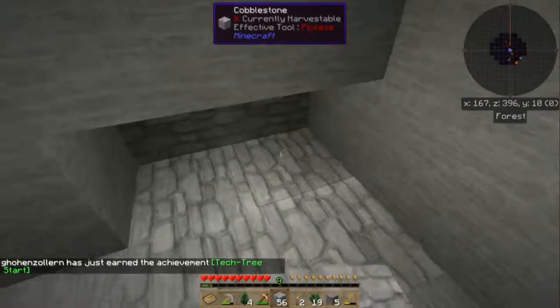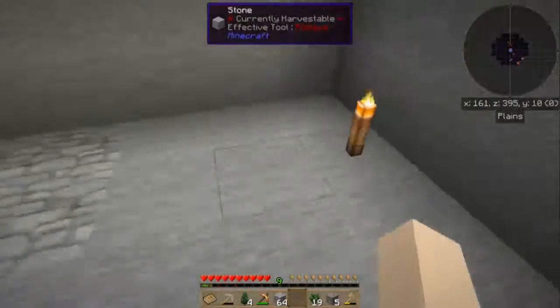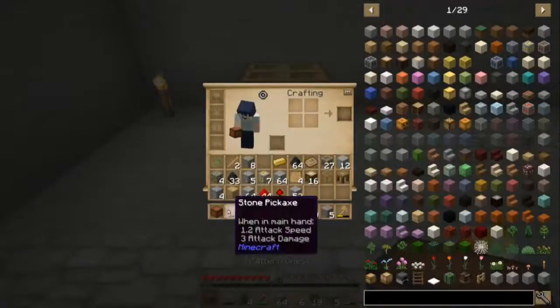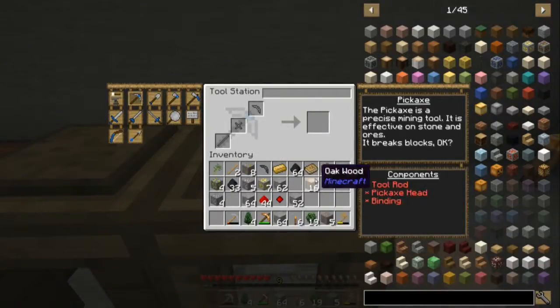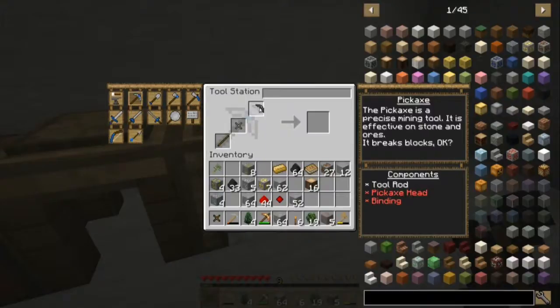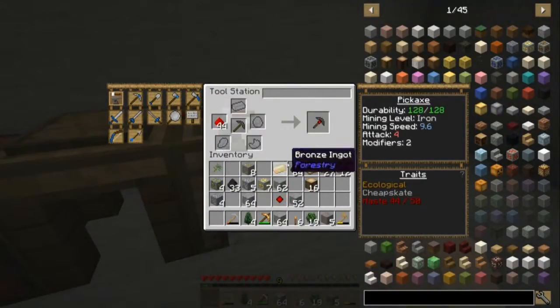We've got an achievement from Extra Utilities. That seems to indicate that Extra Utilities is working good. Ecological and cheapskate — yep, so they've re-added those. Those were gone last time I checked in 1.10.2, but they seem to be back in 1.11.